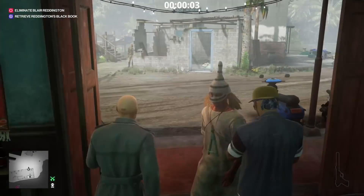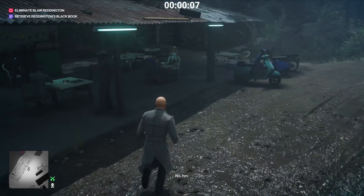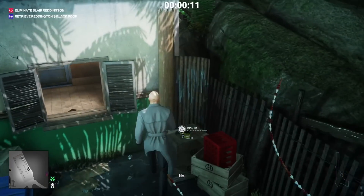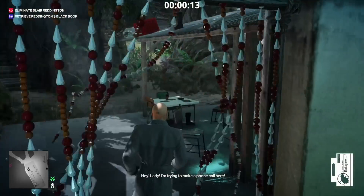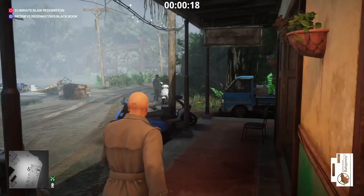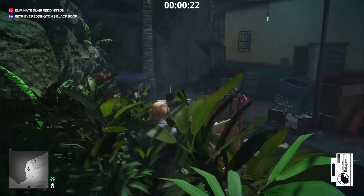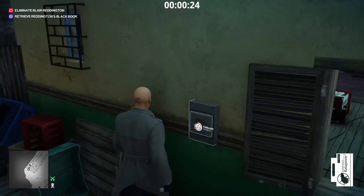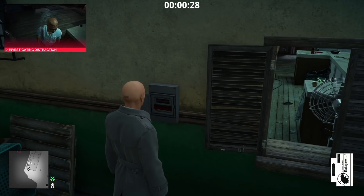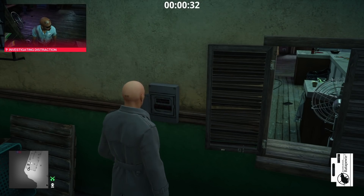We need to manipulate the target and get him into position, so first things first let's go grab some rat poison. The rat poison is just going to be over here on these crates. The reason we've got the rat poison instead of smuggling the emetic poison is because that guy on the left — if you smuggled it in and poisoned his beer straight away, he would have spotted us taking out this barman.